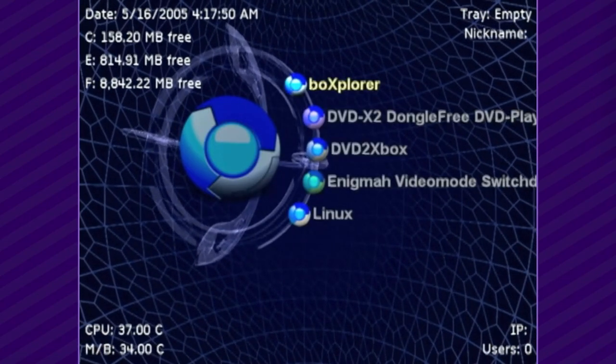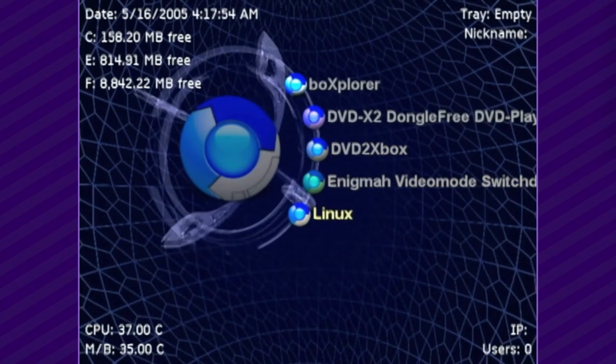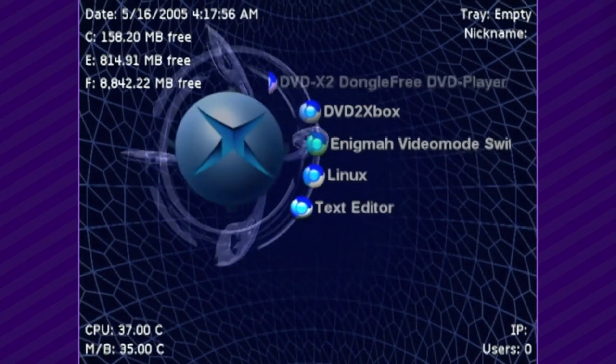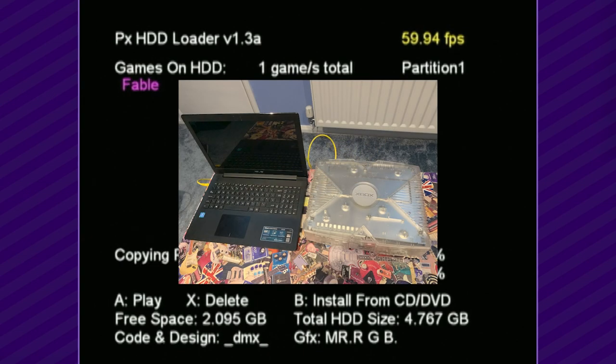It was expensive, but some of those tools were complete game changers. For the topic of today's video, we only need to worry about two of these tools: firstly, the ability to burn discs to the Xbox's internal hard drive, and second, the ability to transfer files to the hard drive using the internet or a crossover cable.